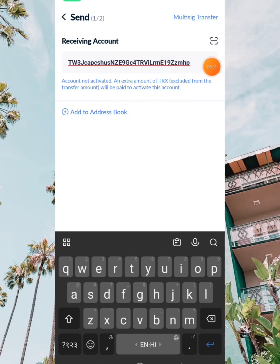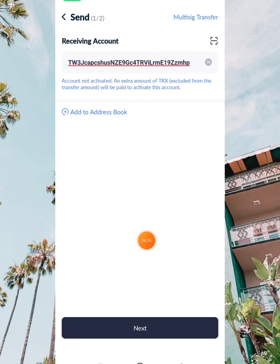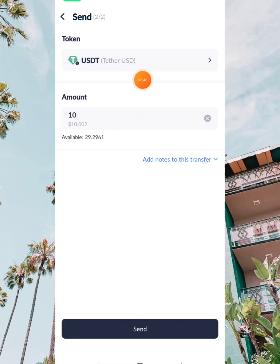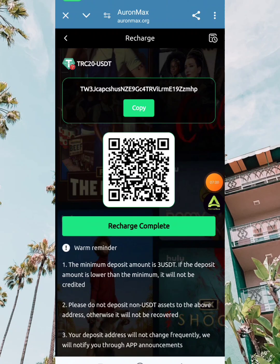The next step is to check the team section and see how much you can generate from it. You get a unique referral code and a unique referral link. Every day you'll be able to generate earnings from your referrals.